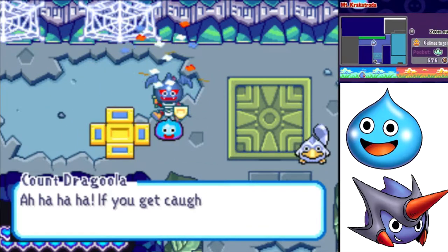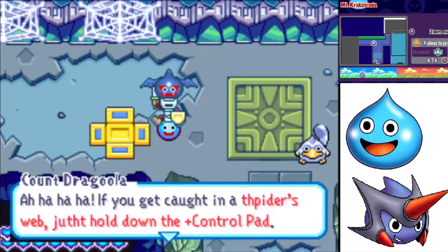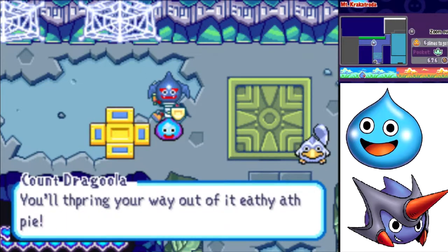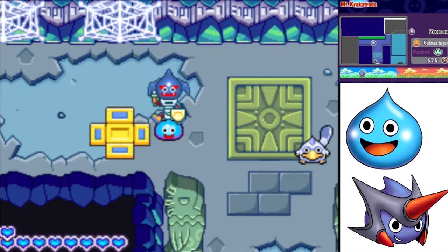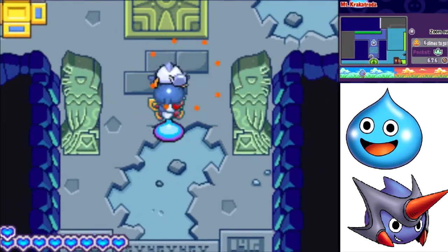It's a Dracula slime! Count Dragula! Ha ha ha ha! If you get caught in a spider's web, just tap down on the control pad and you'll spring your way out of it easy as pie! Count Von Blood Count.